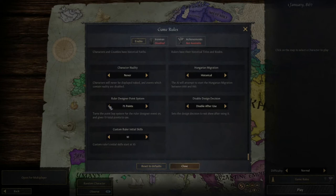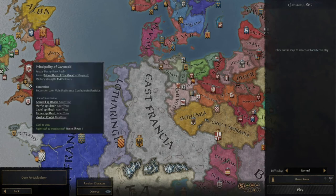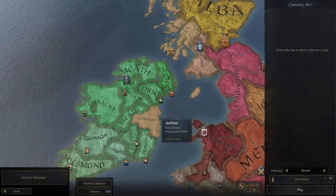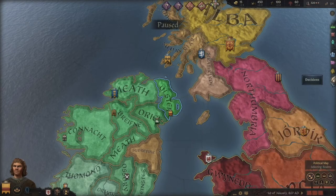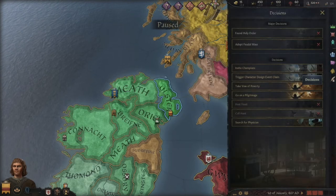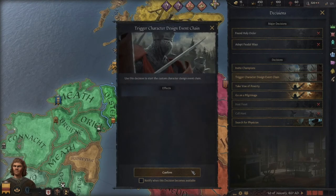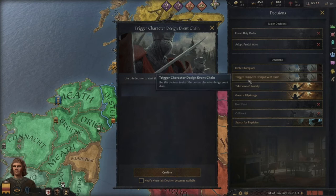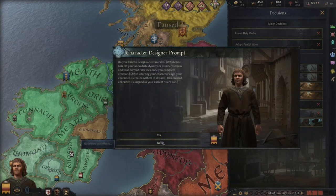I'm going to put it on disable after use, and we're going to put it on 50. I'm going to start over as a one-count person in Ulster and going to create my own Irish family - actually, let's not be Irish. We're going to use this trigger design event. So literally all you do, you go to decisions and you trigger the character design event chain, click on it, and this event chain will actually stop being able to use after I've done it. However, you can turn it on so you can use it multiple times, or you can have it so you just do it right at the beginning and then you're done.